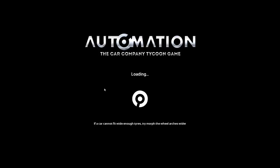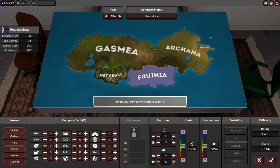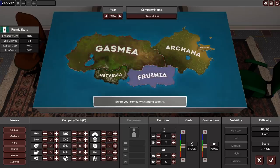Let's get started. First up, we select a new game and have to input a company name and select our starting country. Depending on what country you choose, you will have access to different regions at the start. For instance, if you start in Ghazmir you will have access to Hedvesia as well, while if you start in Ahana you will only have access to Delua. Keep that in mind along with the labor costs listed here.